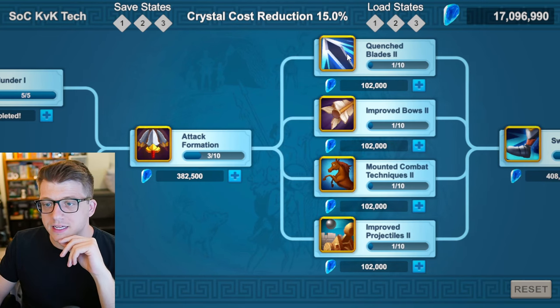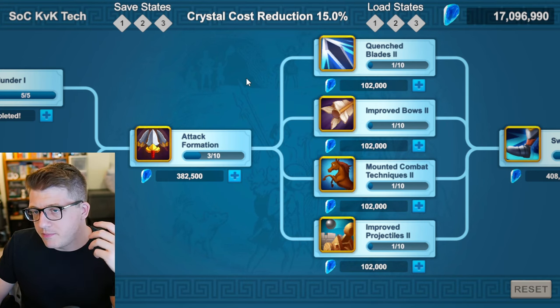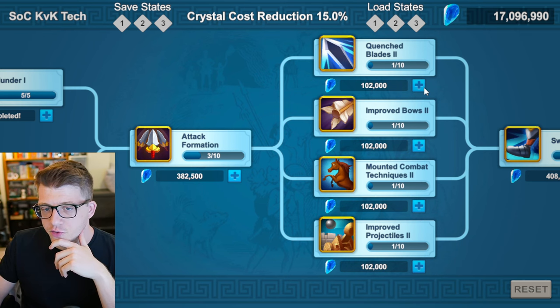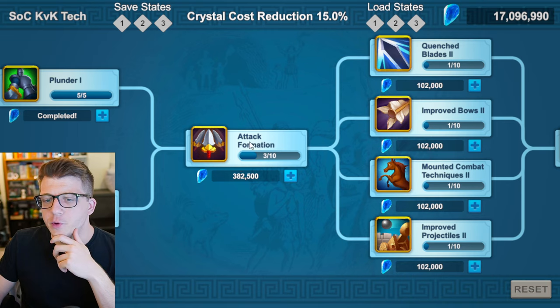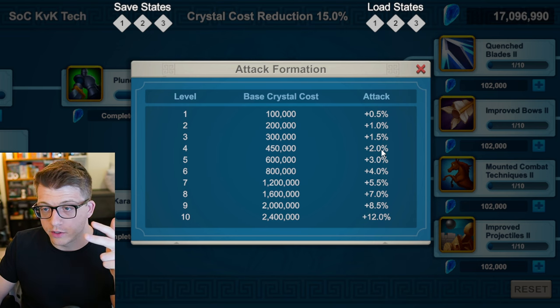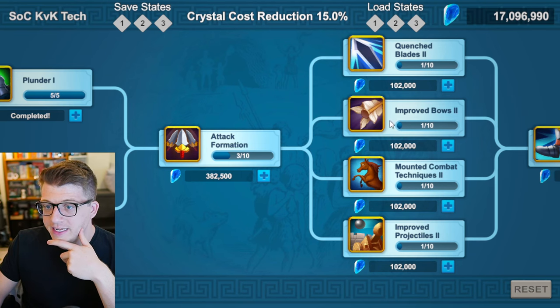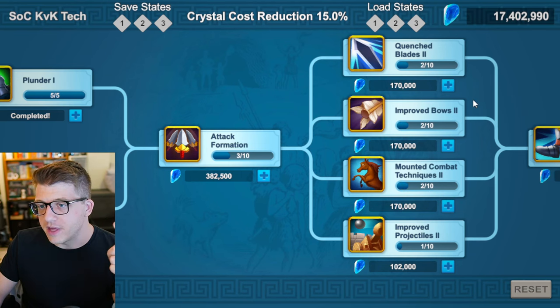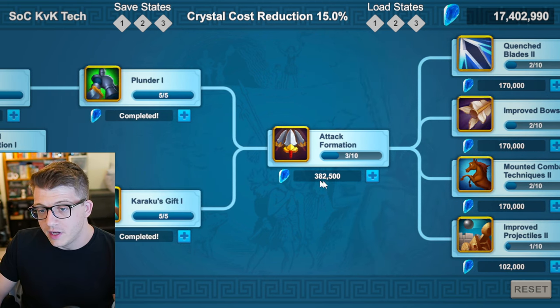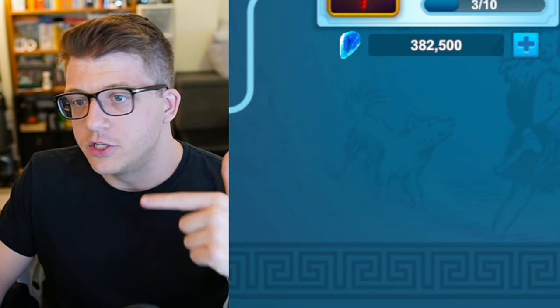Now we need to invest heavily in War Tech Two attack. Focus on the troop type you care most about — for infantry players, do infantry first. Notice: bringing Attack Formation from three to four gives half a percent attack multiplied across three armies, but upgrading each individual troop attack once gives the same 1.5% total attack. At 102,000 crystals each, three upgrades costs 306,000 — cheaper than the 382,000 for one Attack Formation level. You get the same benefit for fewer crystals, so you might as well do it that way.